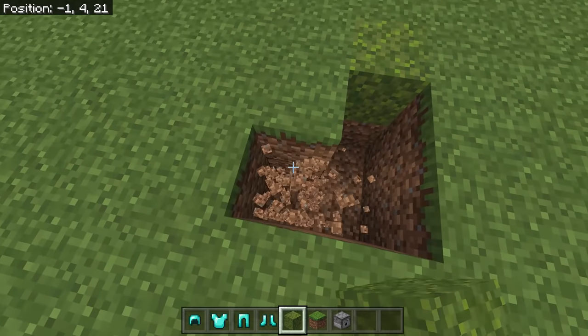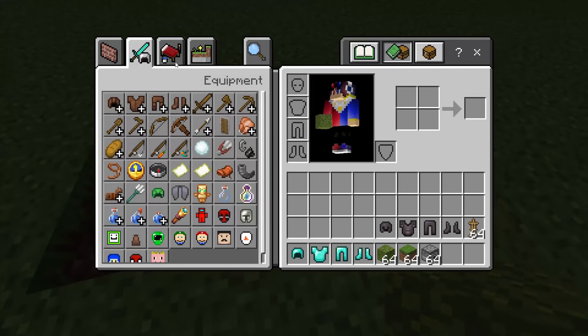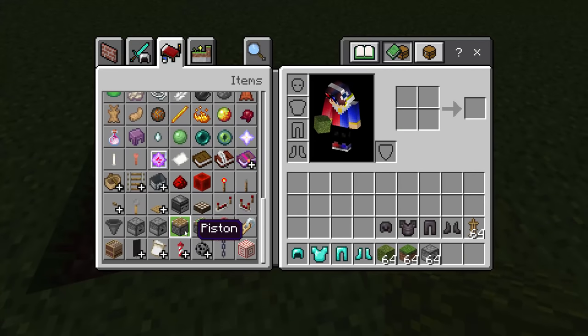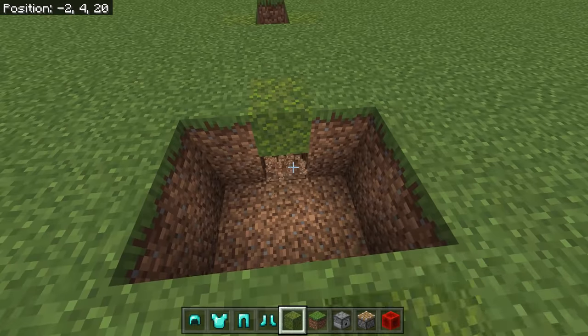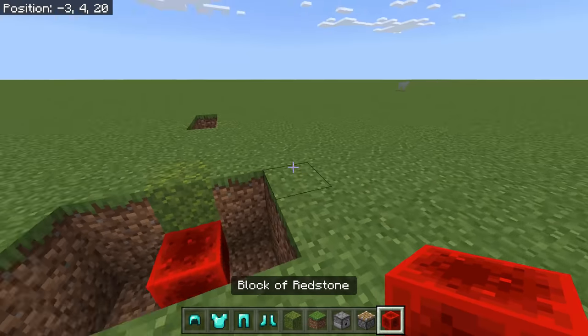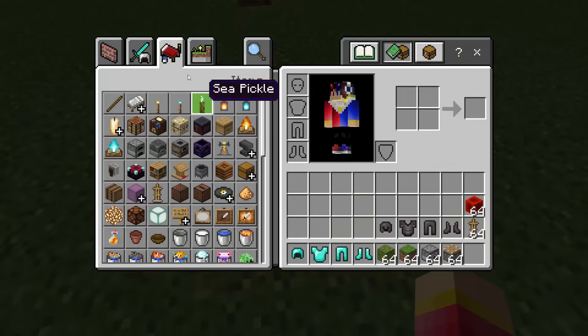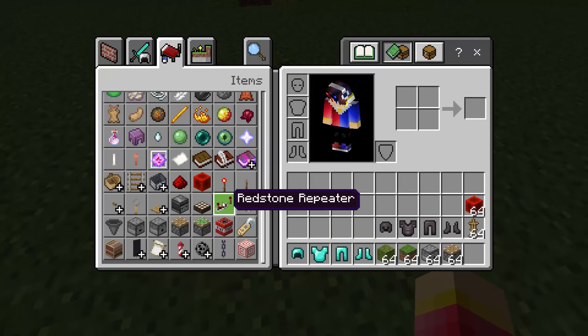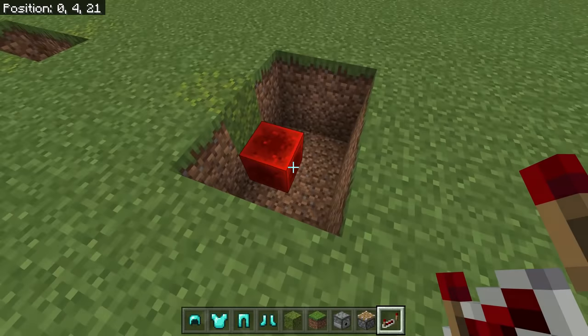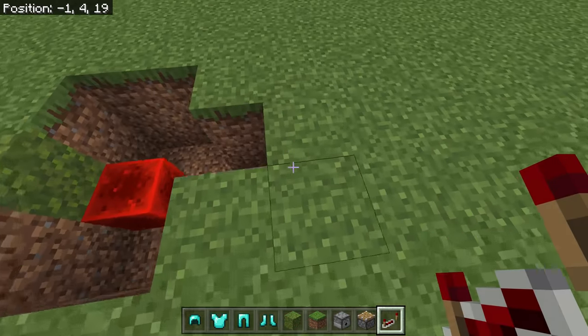Place a moss block and break two blocks here, then break two more there. Now we need a piston and a block of redstone. Place the piston facing this way and put the redstone block next to it. Then we'll need a redstone repeater — place it here.